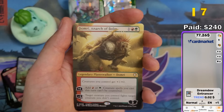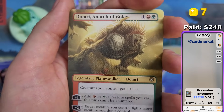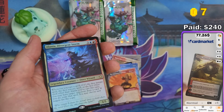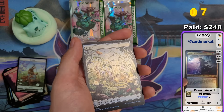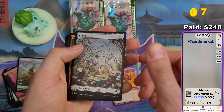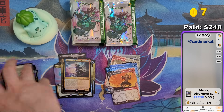Two cents for this one. And we got Domri, Anarch of Bolas as another Imagine Critter — so it's not a reprint, just turned into an animal. It seems like in Collector Boosters especially you get a lot of these Imagine Critters. That doesn't have a price yet — I'll mention it in the summary if it's worth something. Five cents for this one, and the nice Planes card.